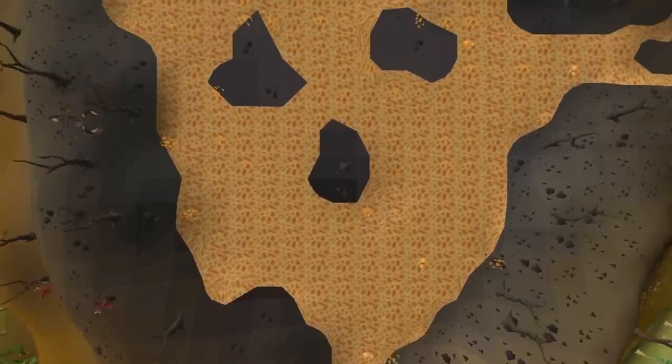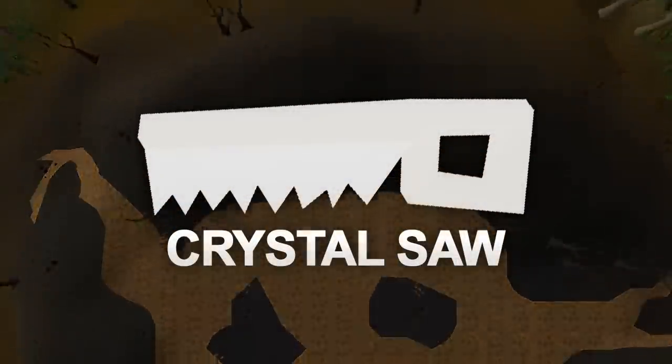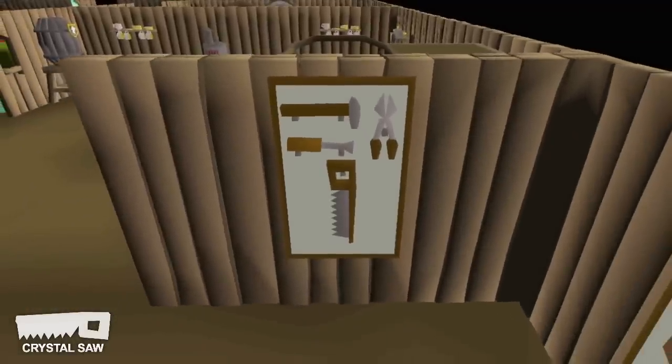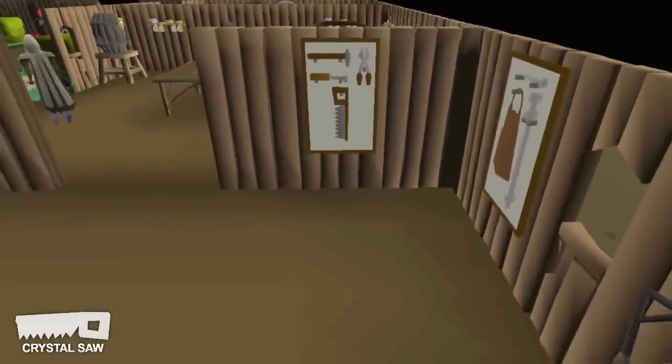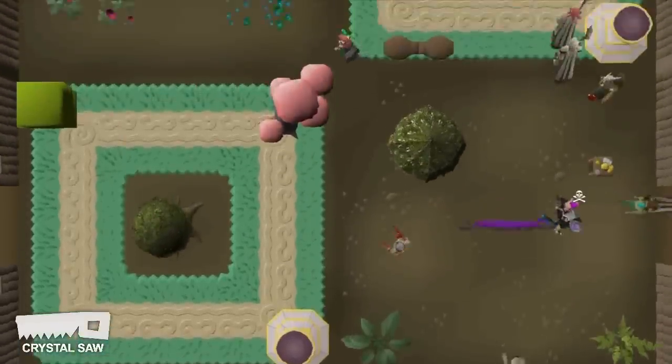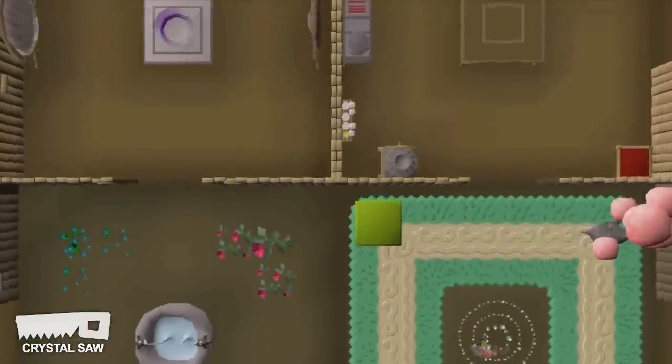Another essential skilling item is the Crystal Saw, which gives an invisible plus 3 level boost to your construction that can stack with other construction boosts. That 3 level boost from the Crystal Saw could equal millions of GP in construction XP and can save you a ton of money on getting a maxed house.